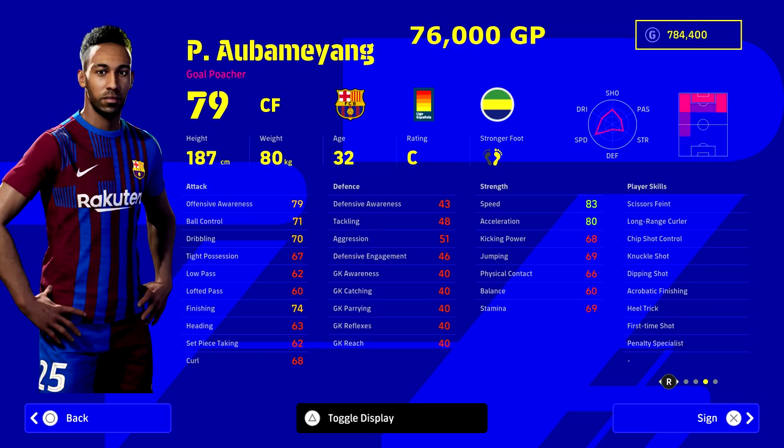Next up we have Aubameyang, who has revitalized his career from languishing at Arsenal with Barcelona. This guy was a cheat code character in all the previous PES games - in PES 2020, PES 19, he was so good: so fast, so agile, everything was good about him. His finishing and dribbling take a bit of a hit from previous games and he doesn't have that high rating of like 87 or 89 in PES, but you can train this guy up and he can go into the 90s in speed and acceleration. He's got first time shot, acrobatic finishing - he's got all the finishing moves you could possibly want. He's a really good option under 100,000.